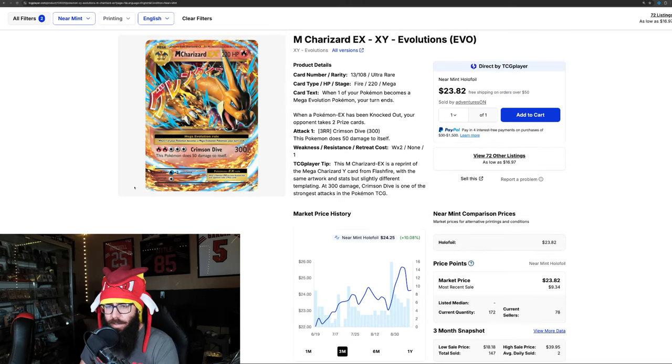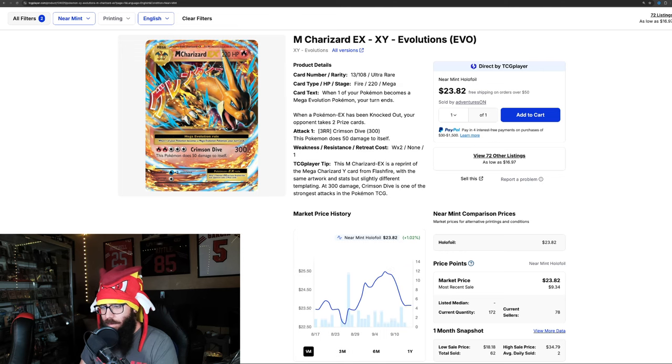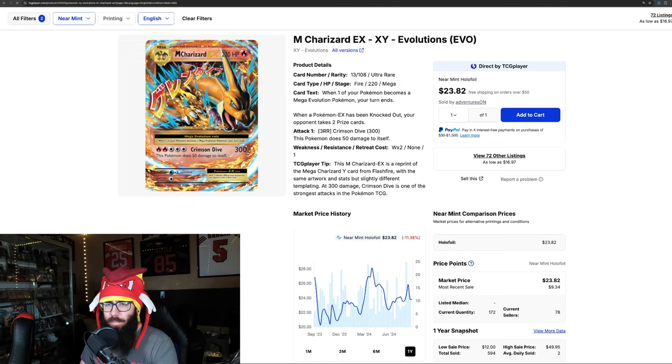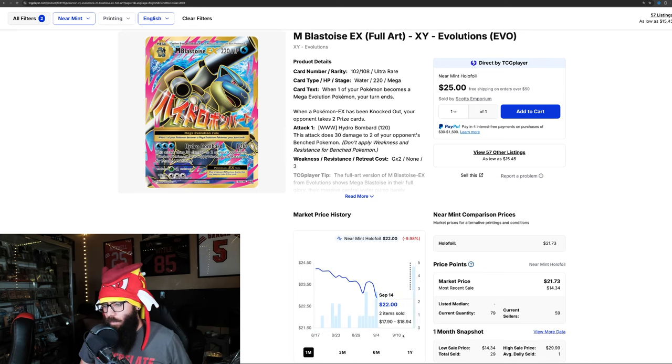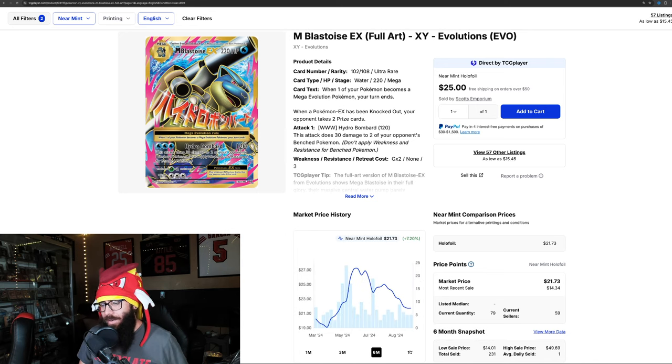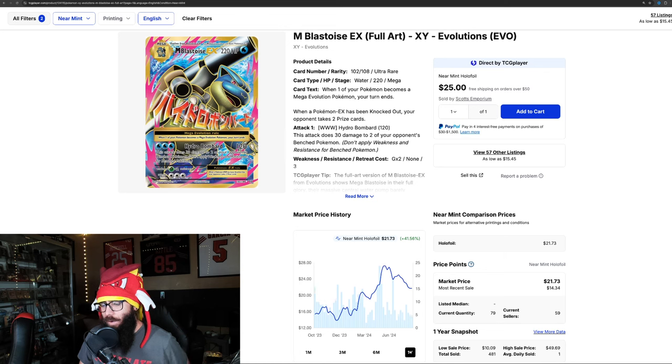Then we have another Mega Charizard — up 10% on the three-month chart, only up 1% on the one month, and actually down on the year. It's a pretty cool card though. We got the Mega Blastoise — down 18% on the three-month, and this card is still on its way down. Except on the one year: you could have picked this up at one point for $13 and now it is in the $20s.